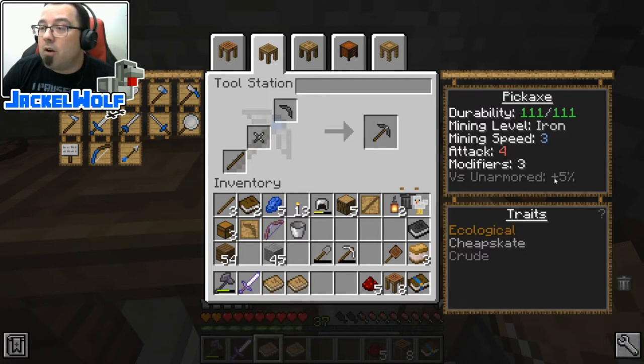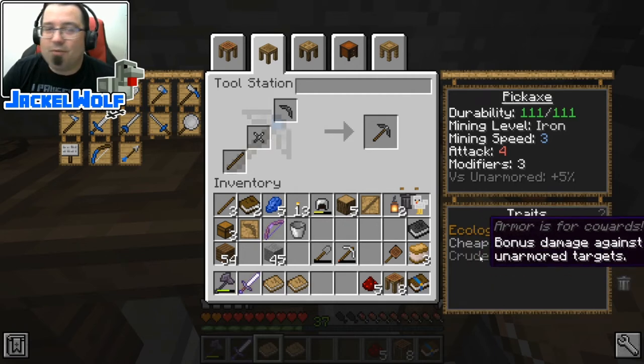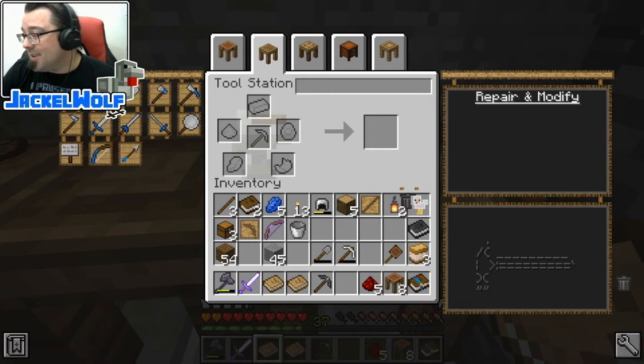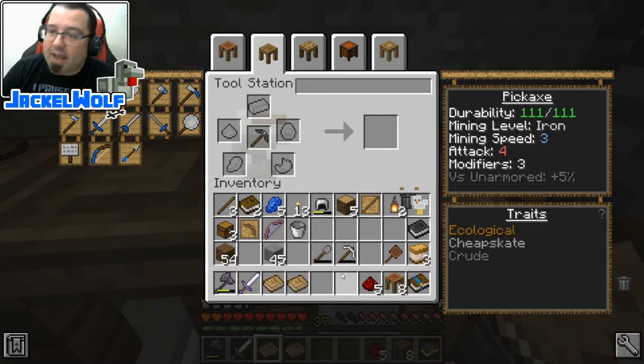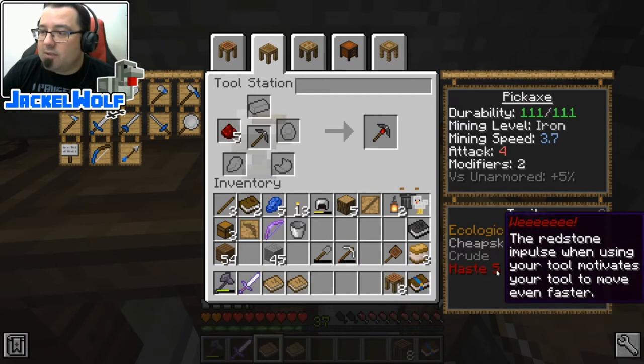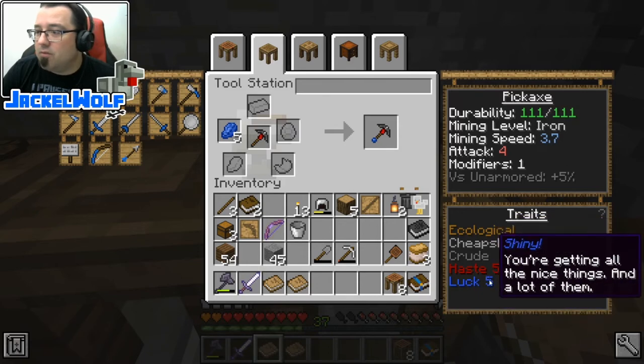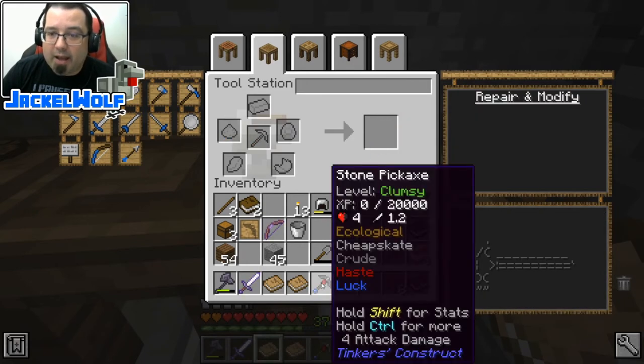Attack of 4, modifier 3 versus unarmored plus 5 - we're not making this as a weapon but that's something to keep in mind. There is our first little stone pickaxe. We can go back to the tool station to upgrade it - if I had diamond I could add that, but we can add some redstone which is going to increase haste. We can also add some lapis which is really good - it gives a little bit of luck, which is very nice.